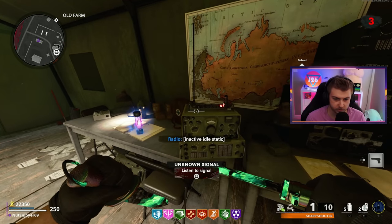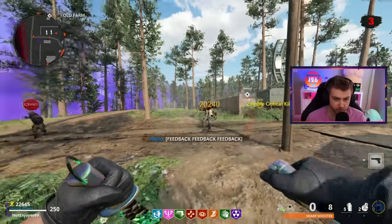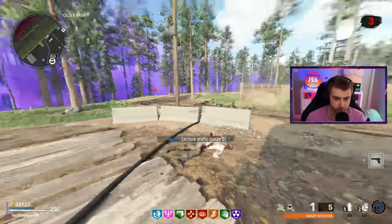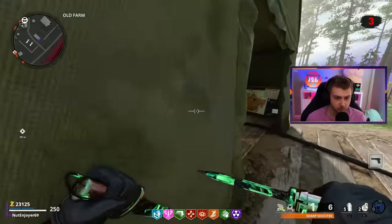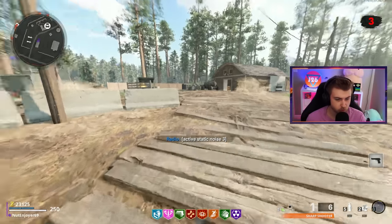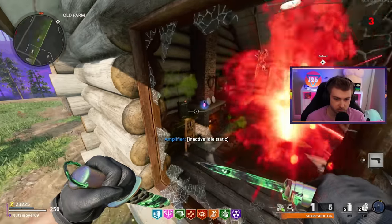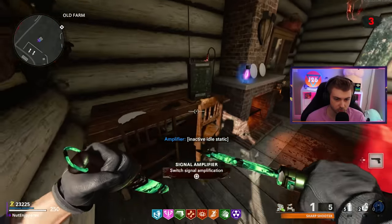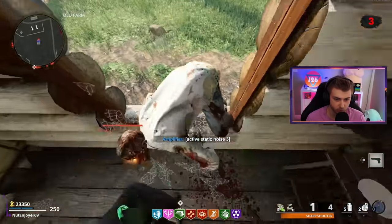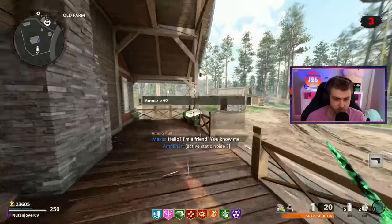Now we can actually go ahead and start this Easter egg. We gotta connect all these radios together and get them on the same frequency — you guys know the drill by now. Stop me if I'm wrong, but this kind of sounds like diarrhea. Maxis is just transmitting herself shitting in the Dark Aether. We got it — it's always nice when you just have to move the amplifier on one station. Got it there again in one turn — they're making this real easy on me.